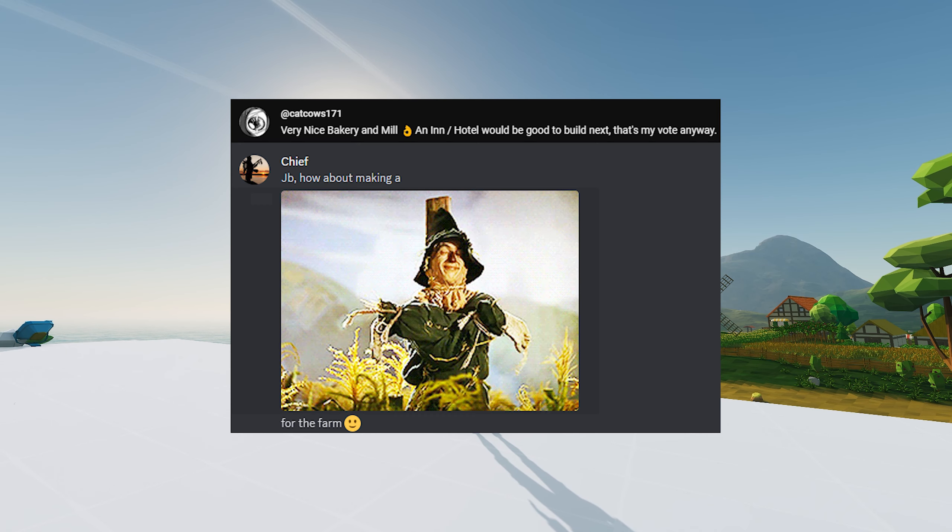The first one is from Cat Cows, who would like to see an inn slash hotel. I think that is a very good idea because we need to give the sailors, traders, and whatnot a place to stay when they visit the island.